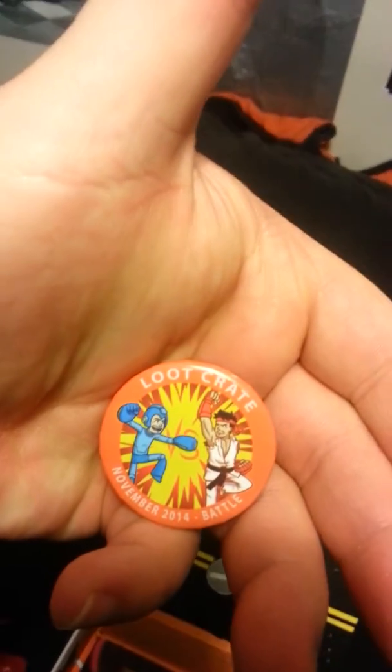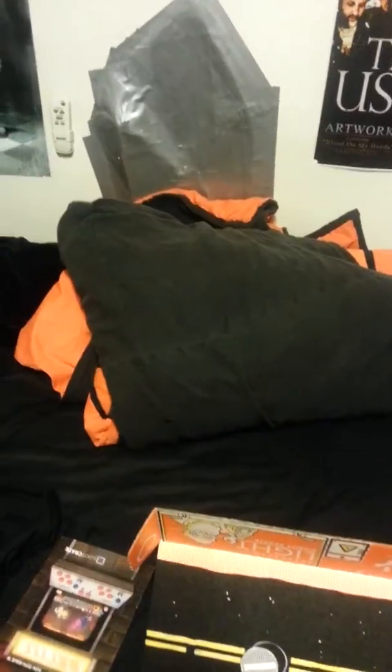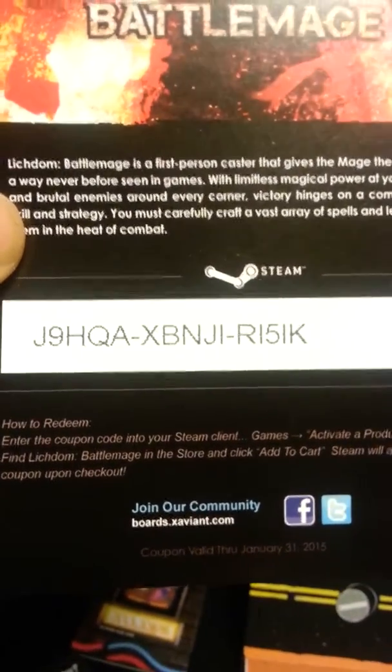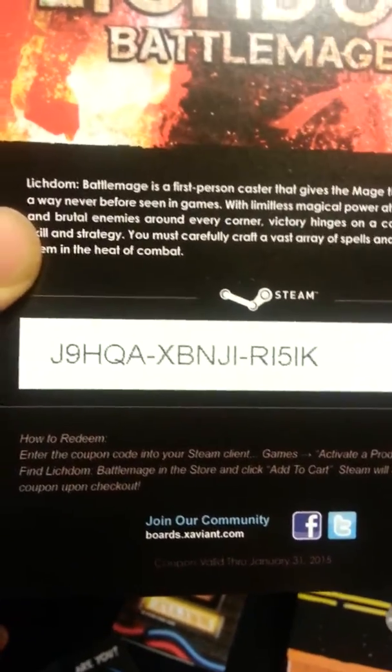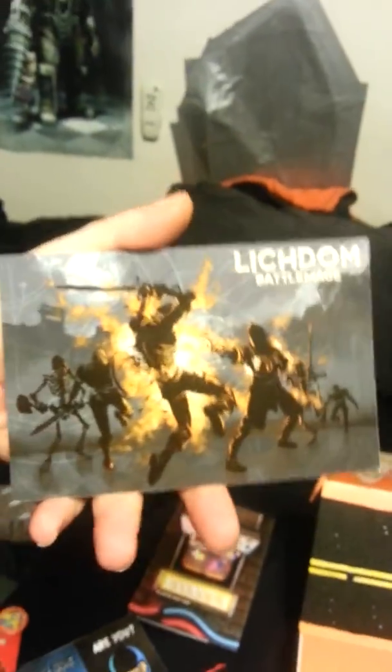This month's pin, which is battle-themed — you see Mega Man versus Ryu. Here's the booklet. An empty box — Looter Battle. This is 50% off Lich Dun Battle Mage. You can look at this code, put it in if you have a Steam account and play it. I don't play PC games, so there you go — my gift from me to you. Take it. I get to keep the card, so that's cool.